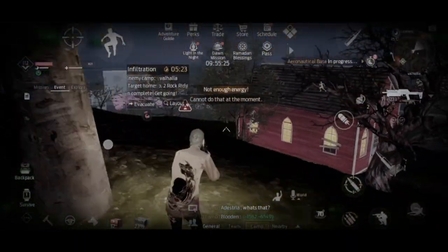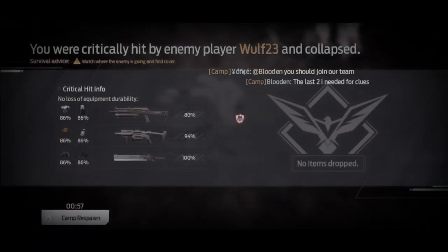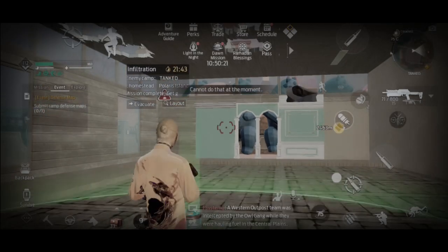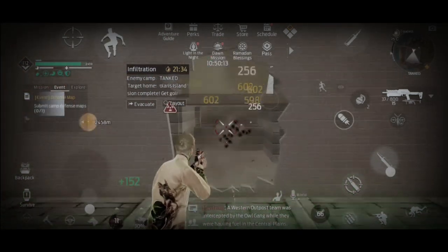The second thing you need to understand is that water is your friend. If you go into the water you can't really be shot. Yes, if you poke your head above it you could be sniped, but that's only if you're standing still — and if you're standing still in the water, you're already doing something wrong.